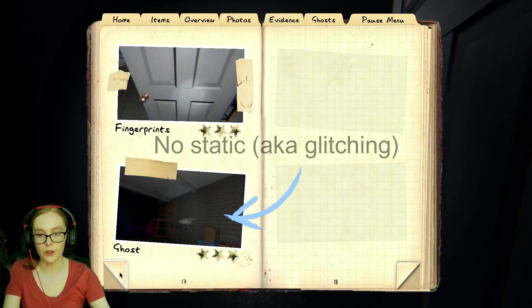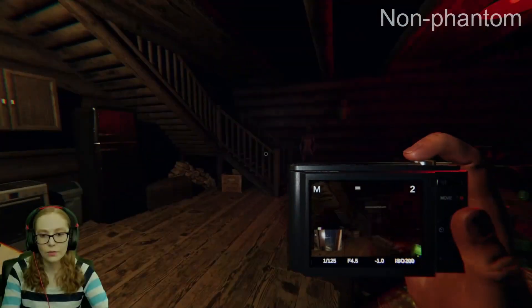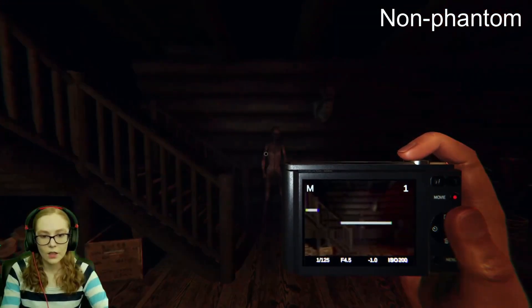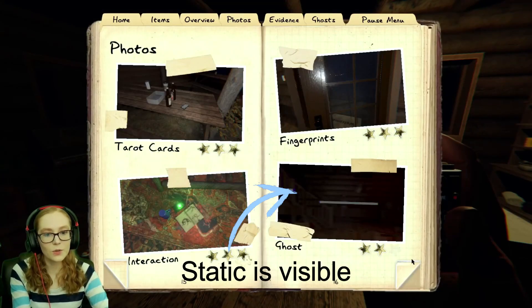Additionally, when you look at the photo you took in the journal, the photo will still be labeled as ghost, but the ghost will clearly not be in the photo and there will be no static visible, unlike all other ghost photos. If it is not labeled as ghost, you run the risk of just having bad luck that the ghost disappeared just before you took the photo and it is not actually a phantom.